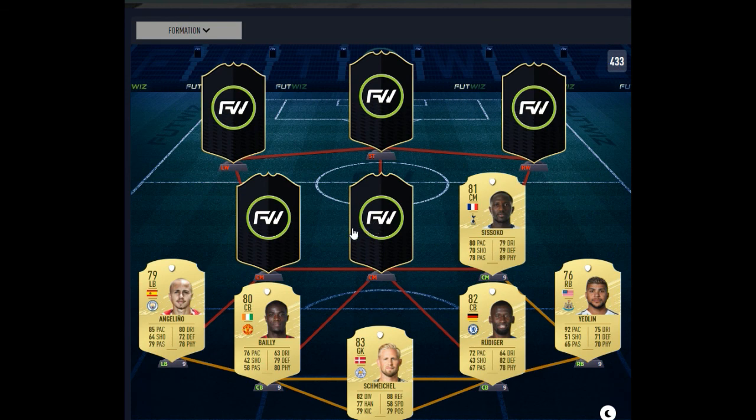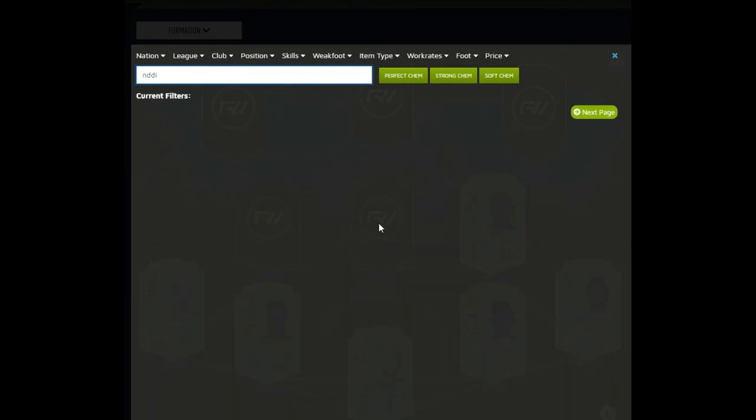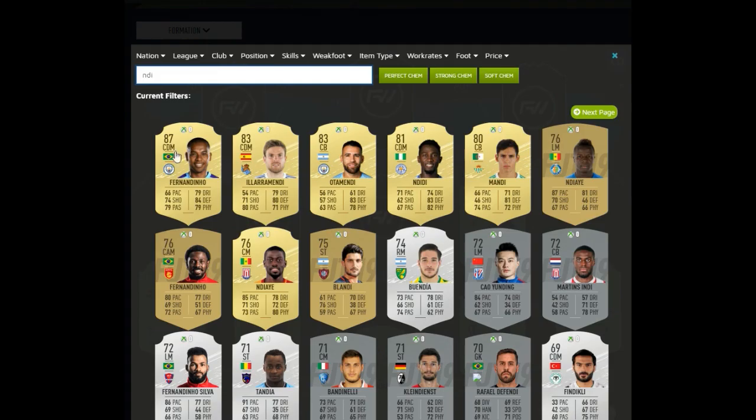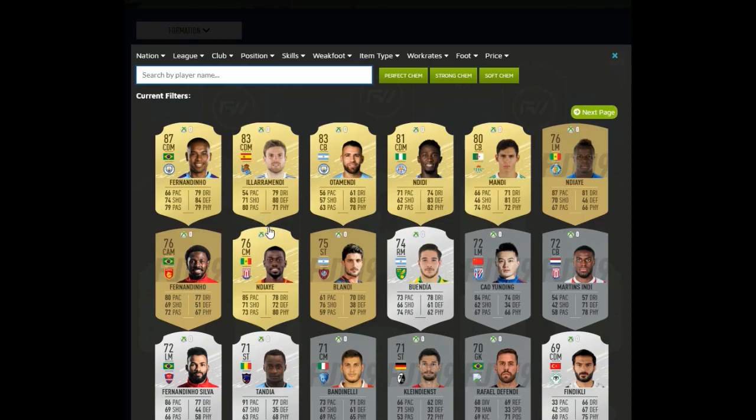The box-to-box midfielder is going to be Moussa Sissoko — really nice stats this year. I'd probably stick something like an Engine on him just to boost his pace, dribbling, and passing. You can't go wrong with Sissoko, 81-rated so he's going to be cheap. The holding midfielder is going to be Wilfred Ndidi. I used him a lot last year at the start of the game — he was sick, an unbelievable CDM, for probably 2,000 coins or even less. Until you can get Kante, Ndidi's your man. Absolutely solid defensive midfielder.